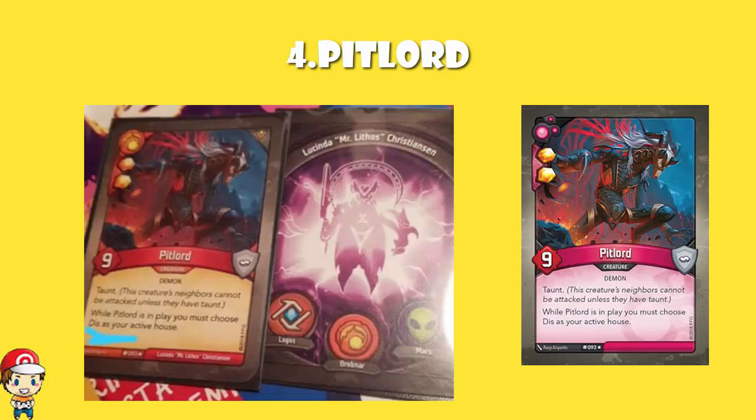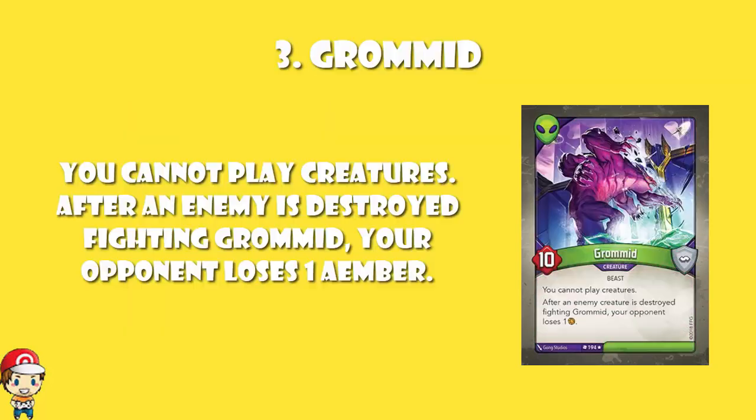In at number 3, we have Gromid. Gromid is a very good, very powerful creature. Gromid is a 10-power. But you can't play creatures. Yowza. Now the good news is, if an enemy creature is destroyed fighting Gromid, they lose an Ember, which is great. But once you drop Gromid, you cannot play any creatures. So you have really got to time this one correctly.